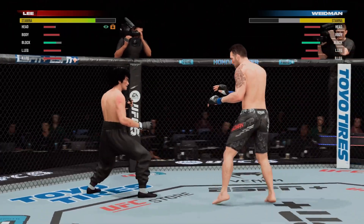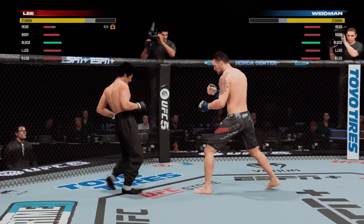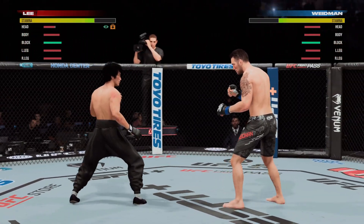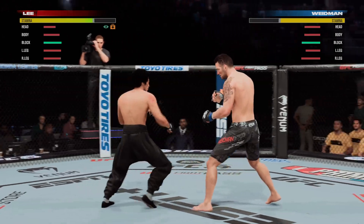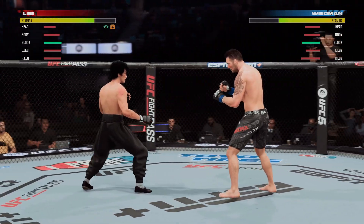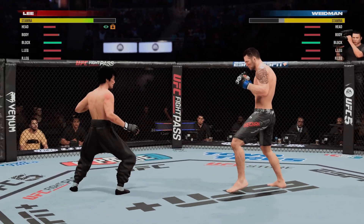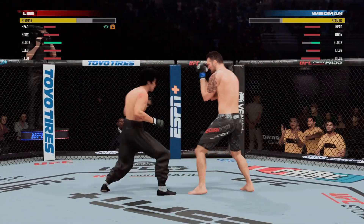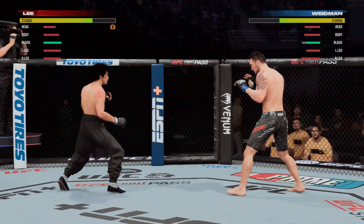High-level defense there — the hook shot is blocked by Lee. A pinpoint strike lands there, and it's not gonna help the swelling upstairs. I love this accuracy, this ability to get his shots to the target right away, and you see it in the swelling that is forming on his opponent's face.